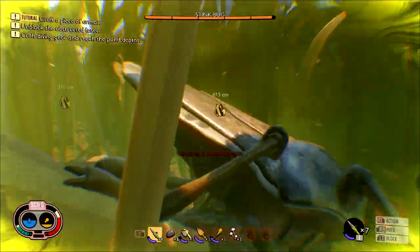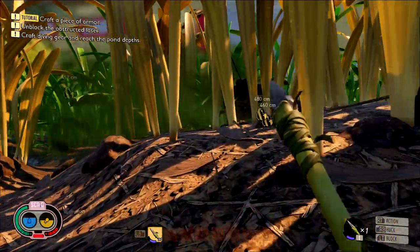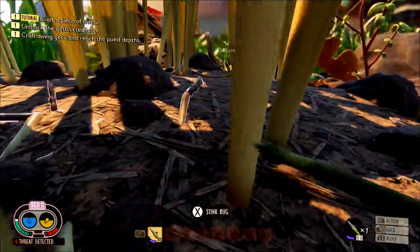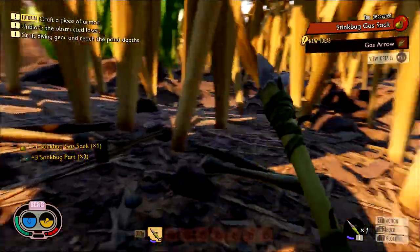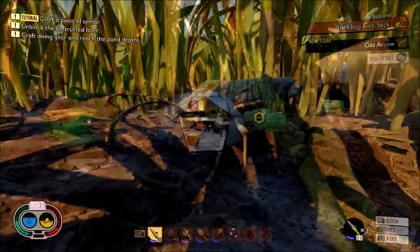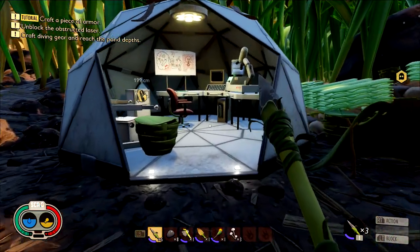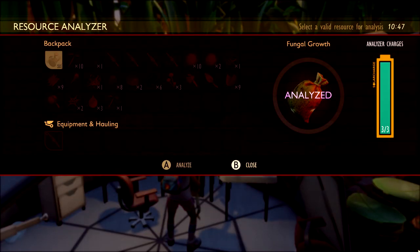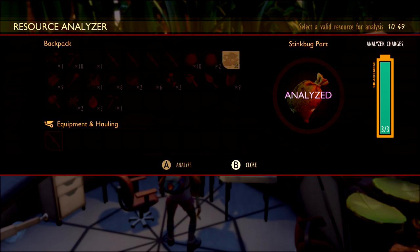Stink Bugs are going to be a little hard, especially with base stats, so try your best. Build armor — armor is important in this game. Or if you're impatient, you can also do the infinite respawn trick. Once you kill one, make sure you harvest it for its parts. You are going to need quite a few parts, so don't stop at one. You may need to kill two Stink Bugs since we also need parts later to build the mace. Once you have at least one Stink Bug part, bring it back to the Research Station and pop it in the Analyzer. That should give you the recipe for the Insect Hammer.